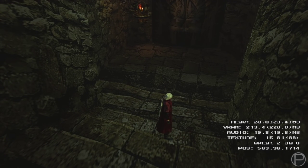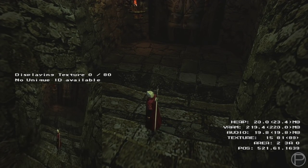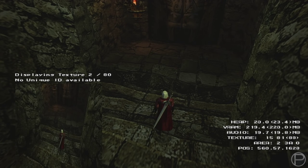There is even a texture viewer that shows what has been loaded. Pressing Tab on the keyboard — and yes, this is an Xbox 360 build — allows us to jump between different pre-selected points within the mission.